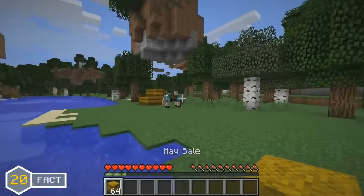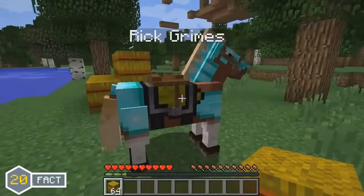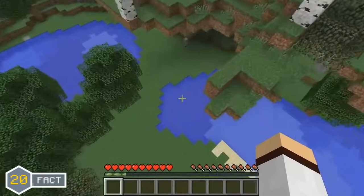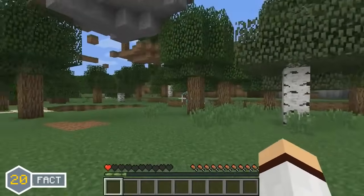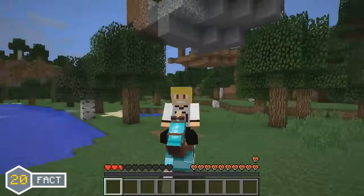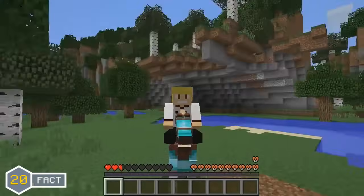The hay bale was added in the Minecraft 1.6.1 update, but a slight change was made to it in the Minecraft 1.9 update. In the 1.9 update, falling onto a hay bale does only 20% of the normal fall damage, so you take hardly any damage when falling onto a hay bale.